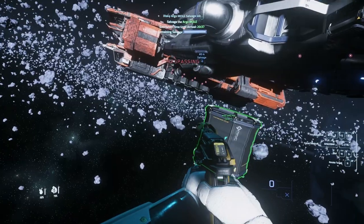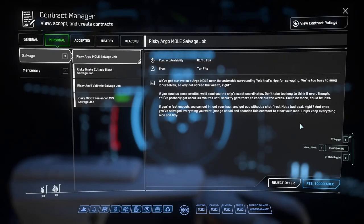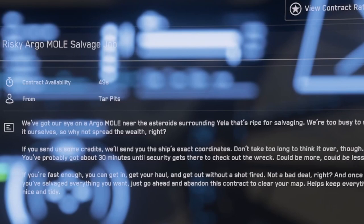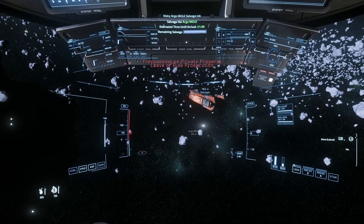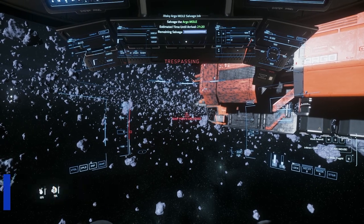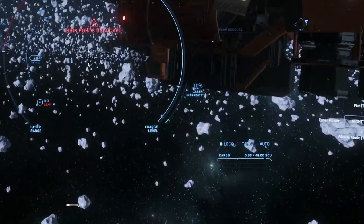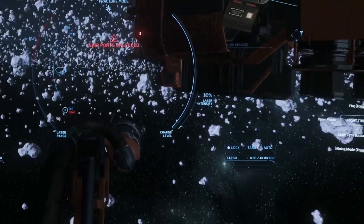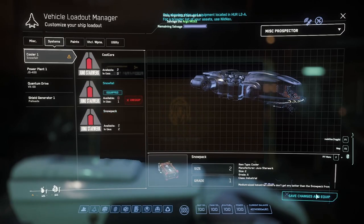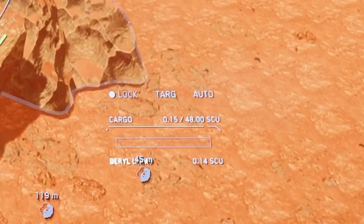A bonus tip: upgrade your saddlebags. It'll cost 10,000 AUEC, but it's more than worth it. To do this, accept the salvage permission for an Argo Mole — there's one in the rings of Yela and another around Hurston somewhere. Bring a tractor beam along. Once you arrive, turn off your ship ports by pressing Alt-K, which allows you to add and remove components. Take the old ones out, slap the Mole bags on, and boom — you now have 48 SCUs of space, a 50% increase in ore capacity. Head back to a spaceport, swap out any component and save the changes, then swap it back. Those saddlebags are now a permanent part of your Prospector, even if it's destroyed and you have to reclaim it.